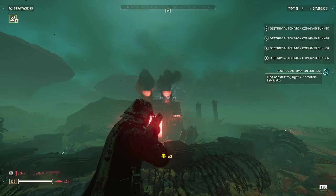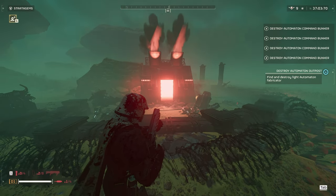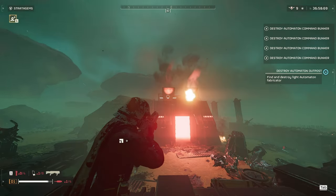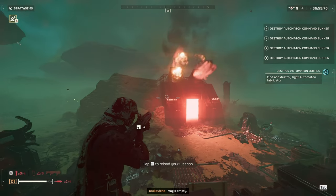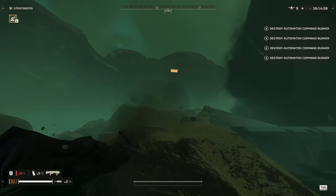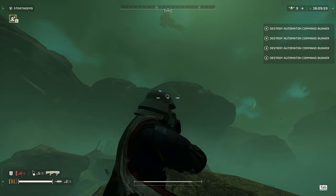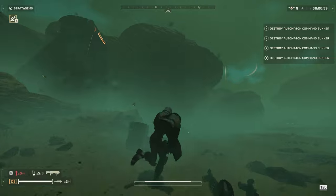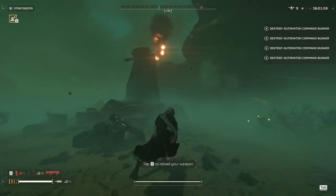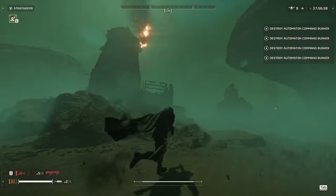I tested some of the automaton structures starting with the light fabricators, and it didn't seem like the explosive damage did any damage to light fabricators or anything else except for cannon turrets and tanks. These are the only things with heavy armor that seem to take any damage from the explosive damage. That leads us to our last weak point — the cannon turret. You can shoot it from the front or the back but it'll take a lot more damage from the back, similar to the tank. You can take out a cannon turret with one or two magazines depending on where you hit it from.